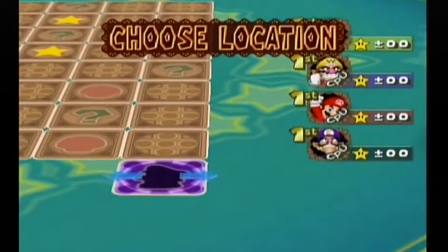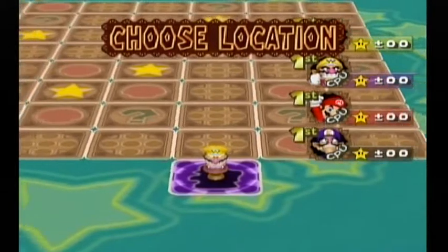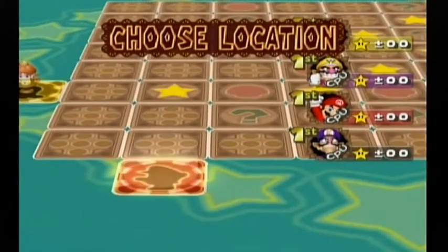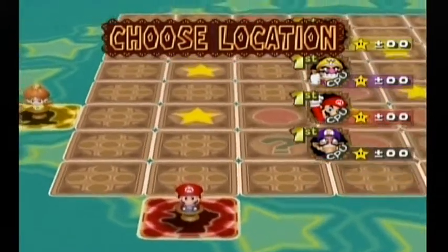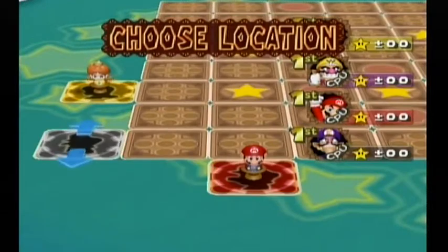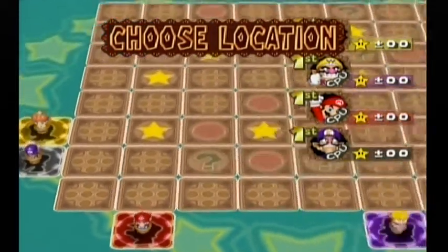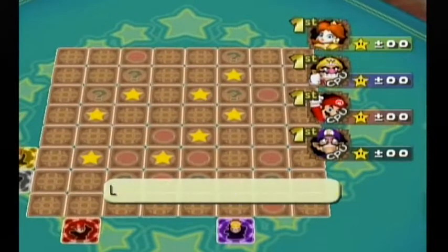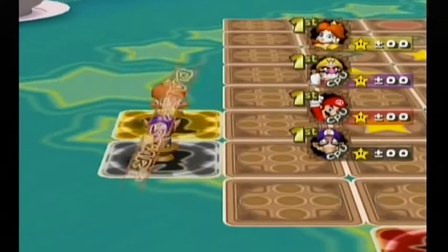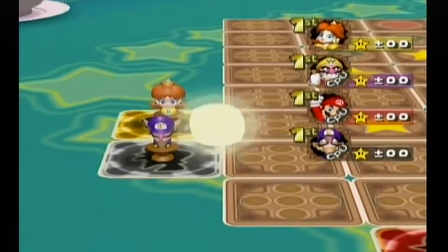Wario will select his start space and he's going to put his pretty far away from me. There are eight star spaces on the board and the game will end when all of them are done. Mario, don't be that guy. Waluigi, select your start space. Going first is an advantage depending on how close people start to you. I also like the music to this mode. And what's interesting — you roll an actual dice, so that's pretty cool.